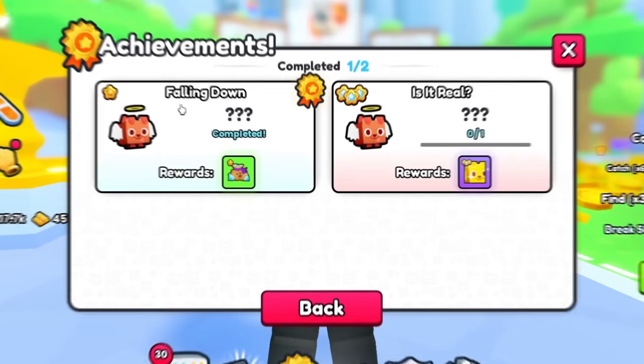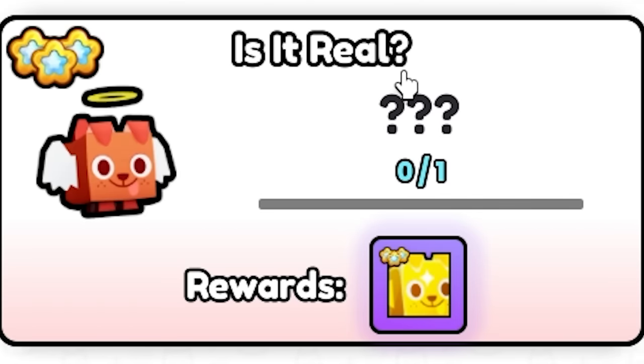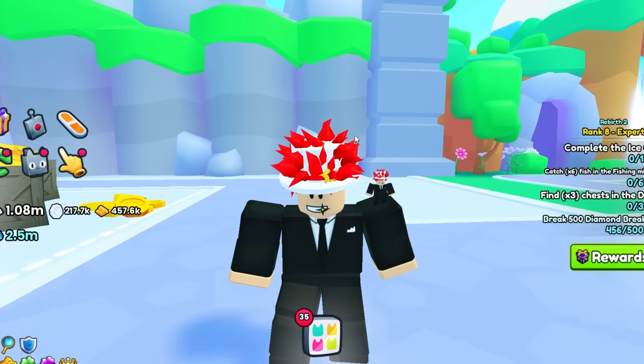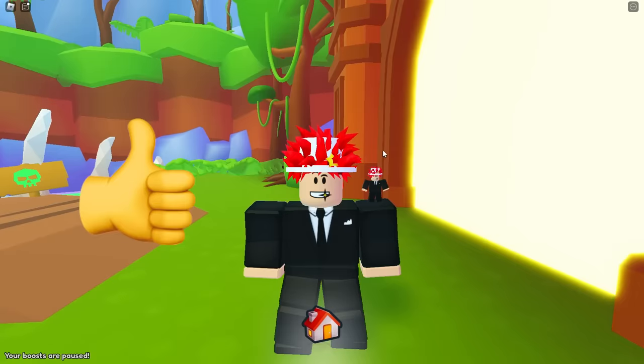Now, it's pretty simple because this achievement is 'falling down,' and you get this from falling down from the heaven area. And then the 'Is It Real?' achievement — what could that mean? Let me actually show you how to get to the heaven area very, very easily. The way to do it is that you gotta die in the game, of course.